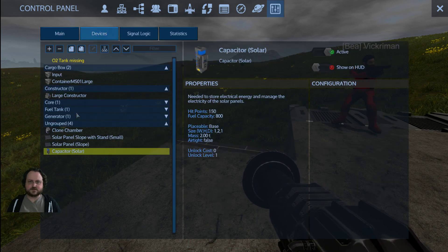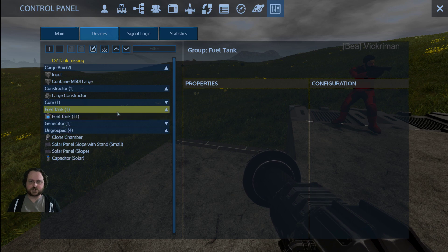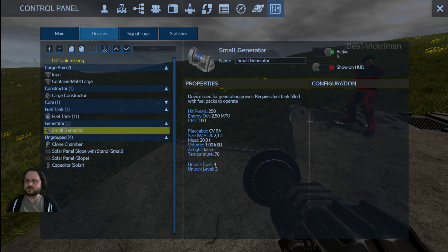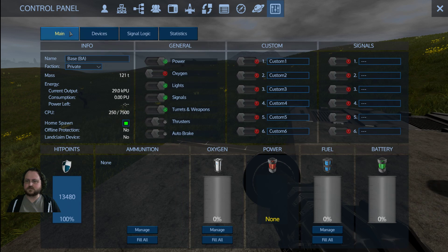Or does it... okay. Maybe it just doesn't show up in that other graph? I can't toggle this off. Oh, that's the fuel tank. Hold on. Power none. Oh, there we go. Okay, so 29 KPU is what the solar panel can do.